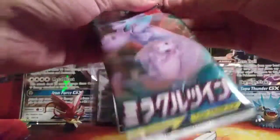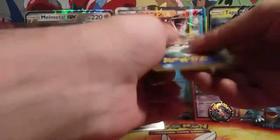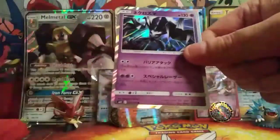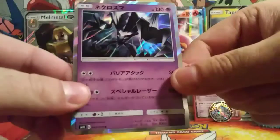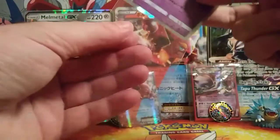My first time opening a Miracle Twin - I have not opened a Miracle Twin before. And also Remix About, I have not opened a Remix About yet either. So I'm really excited to open this pack right now. This actually just came in the mail today. We got a Gumshoos, Swadloon, Honedge, and another Hollow - a Holographic Necrozma. I think that's how you say it. I'm pretty sure that's Necrozma - I'll check it later.